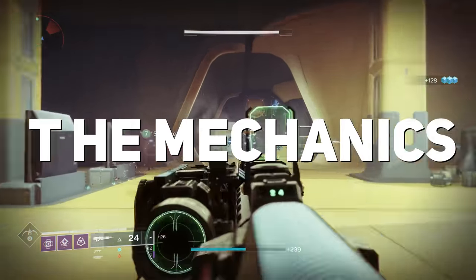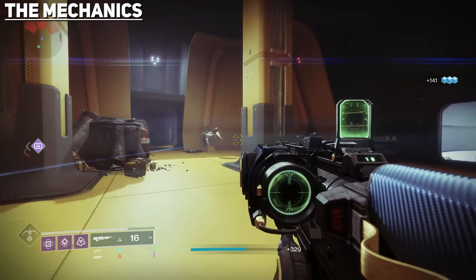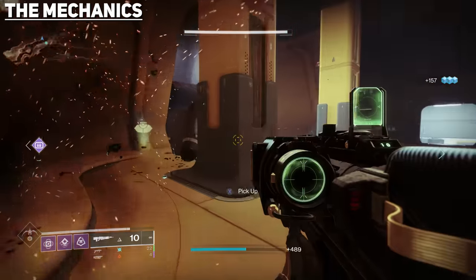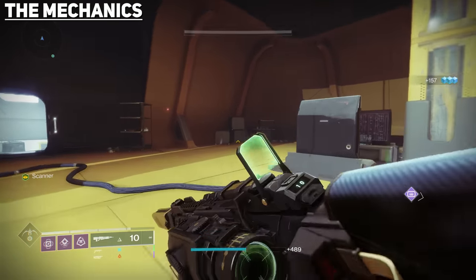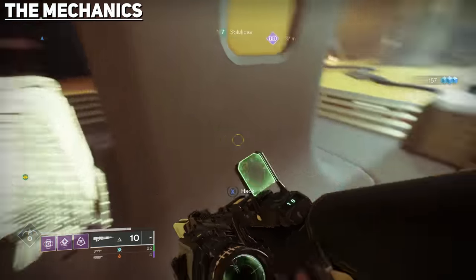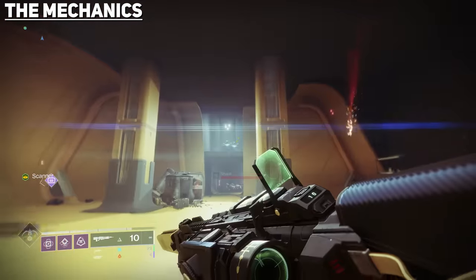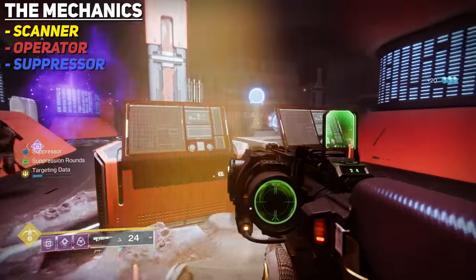First, we're going to touch on the mechanics of how this mission works. If you're familiar with Deep Stone Crypt, you'll be able to easily understand these mechanics as they're basically just ripped from that raid and placed into this mission. Now if you never ran DSC, there are three mechanics, or augments, that you acquire via pickups that enemies drop during the mission. Scanner is the yellow one, Operator is the red one, Suppressor is the blue one.